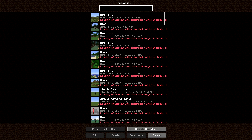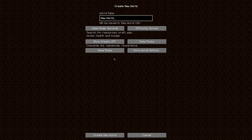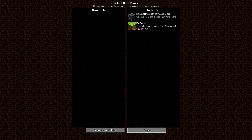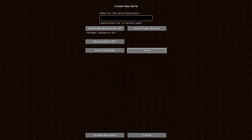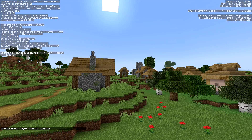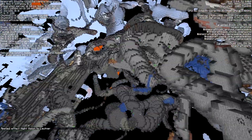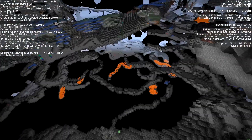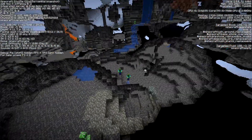If we go ahead and create a custom world and go into data packs, we can select the Caves and Cliffs world preview. This will be a custom world generation, and when you open it, it will tell you that this world is using experimental settings and is not supported. Here we have the world loaded with the data pack, and you can definitely tell that it is generated with the experimental features.